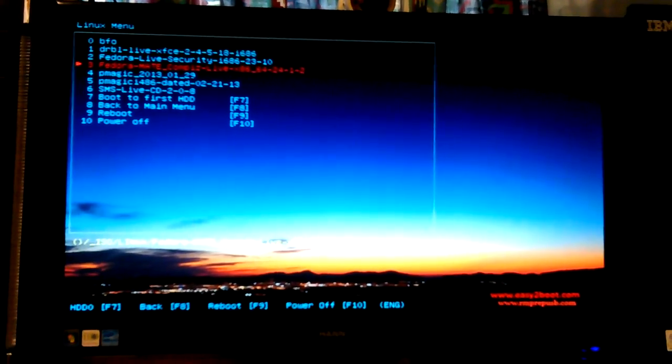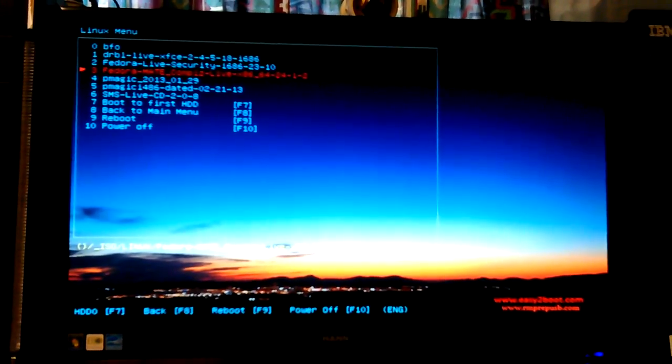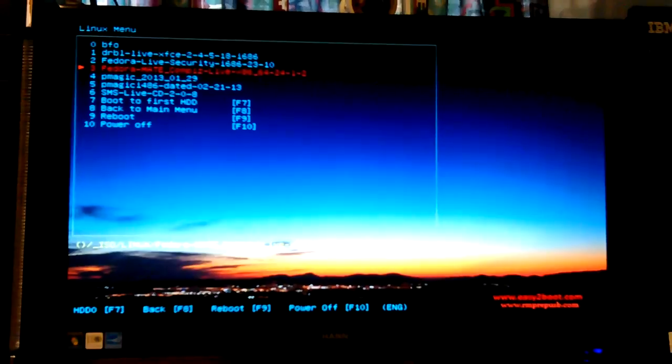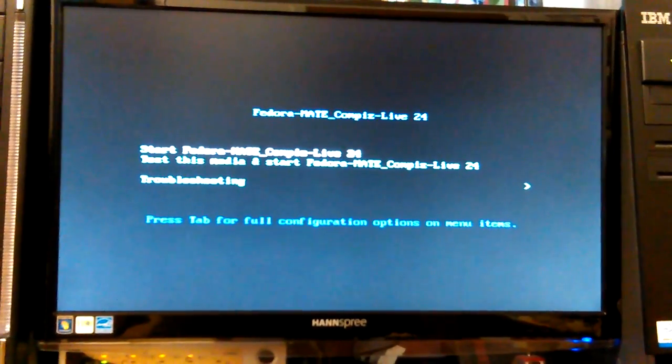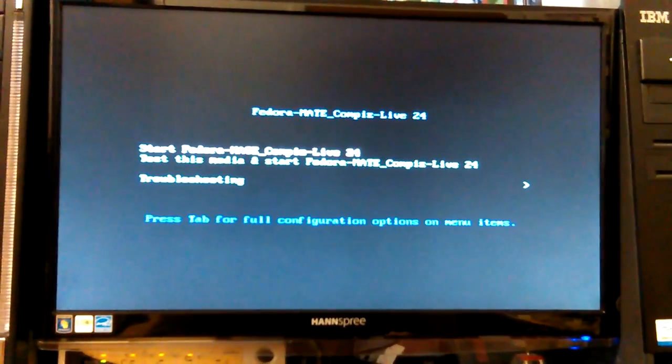There it is - Fedora 24. I'm going to try one more time at installing ClamAV. I'll do it in Fedora 24. Fedora 24 booted last time so I'm going to leave it alone. I couldn't tell where it was - I think it was on 'test the media'. I wanted to just say start it. It had the weirdest way of doing their highlighting in there, that's why it's hard to tell where it's really at.